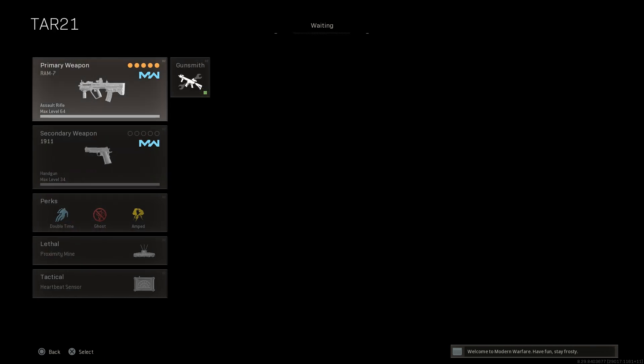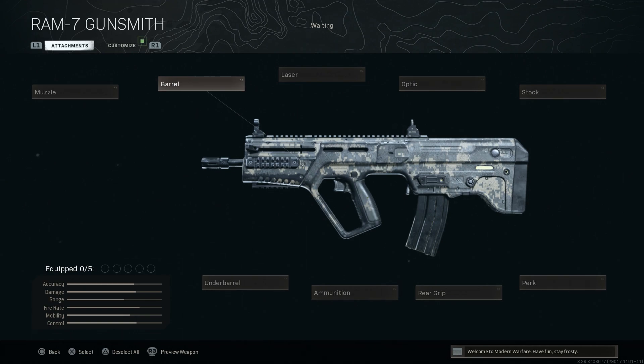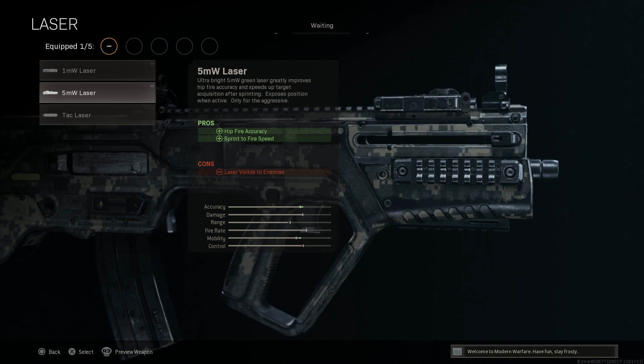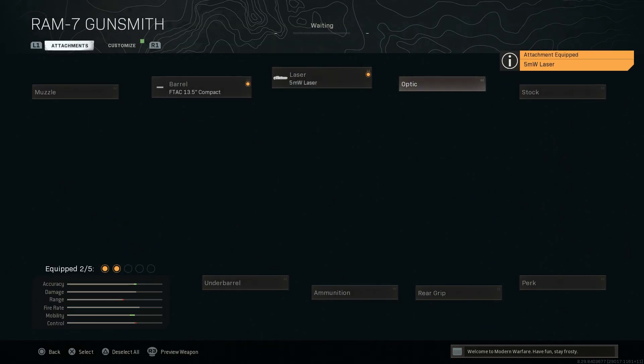Next up we're going to cover the TAR-21 build. I'm really trying to make an MTAR here — unfortunately the only thing we're missing is the ammunition conversion to 9mm. I'll use a digital camouflage for this one. For the barrel we want the shortest option, which is the 13.5 inch Compact — that helps with ADS speed and movement speed. The cons are bullet velocity and recoil control. For the laser I'm going to run a 5 milliwatt, since this is more of a close-quarters build.